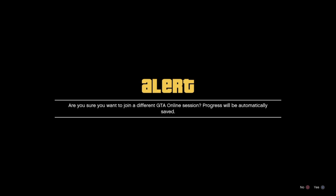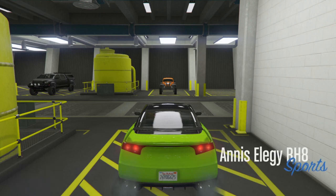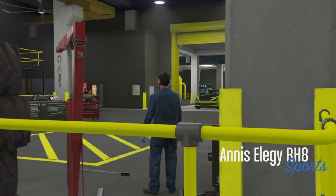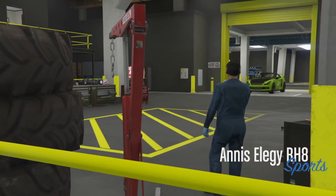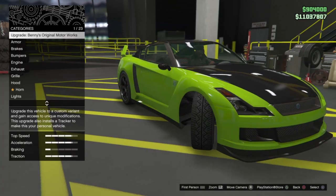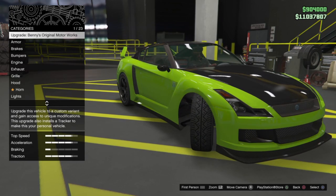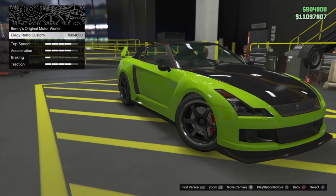An alert message will come up — accept the first one and press circle for the second one. From that point on, you will still be sat in the Elegy. Click right on the d-pad and you'll see you load into the workshop, though you do get stuck at the doorway. When you eventually load into the workshop, click on upgrade Elegy once.